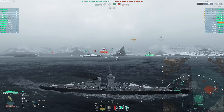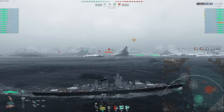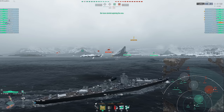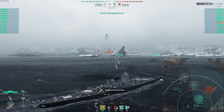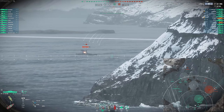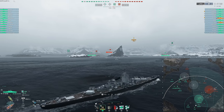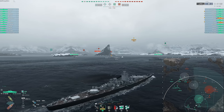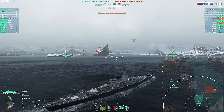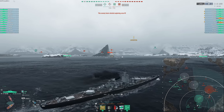Swapping to the HE can be a viable strategy. It does decent damage and decent fire chance, but I really do want to focus on the armor piercing — that's the bread and butter of the Patry, and honestly the Republic as well. It's not like a Conqueror or a Thunderer where the HE is so over the top that I want to be using it most of the time. Flanking is really going to be the best thing you can do in the Patry, getting those cross-map shots, because I think this ship is entirely usable out to 26 kilometers of range.